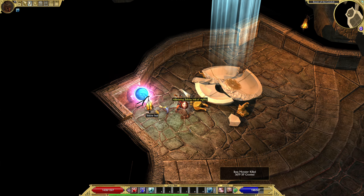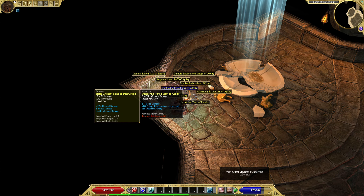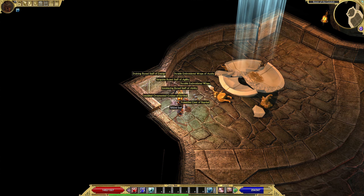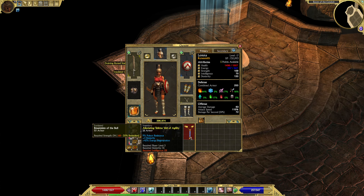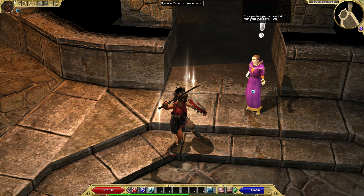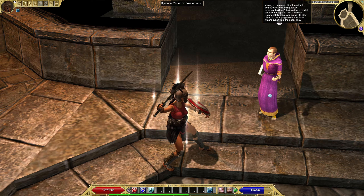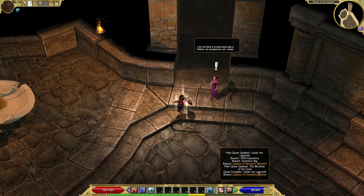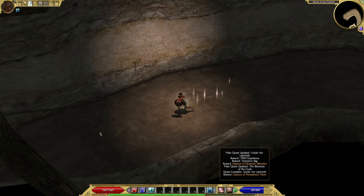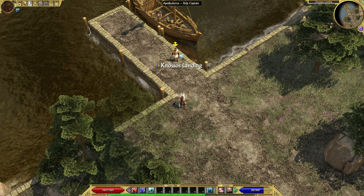A mystic orb — this is a great way to get a lot of stuff. Smoldering stuff, a Telkin Veil of Agility, Durable Embroidery — look at this, this is a Telkin armor by itself. 'You destroyed him — I saw it all from where I was hiding, it was amazing. I still can't believe a mortal actually managed to best that Telkin.' We got an Essence of Prometheus Flame and the Dynas Swine Skin, 7,500 experience. We're going towards the Gnosus Landing.